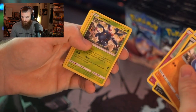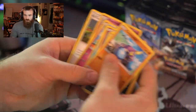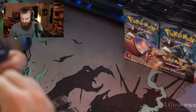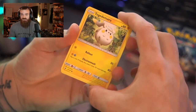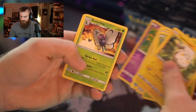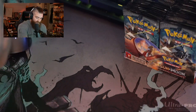We got a Heracross and a nice holo Darkrai — those are beautiful cards. I'm trying to keep the video short because I don't want you sitting here for an hour. We've got 36 packs to go through. Got a little trash can down here — we got a system. Here we go: Togedemaru, Wimpod, Meowstic reverse holo, Venipede, non-holo Butterfree — look at that Buffalon go.